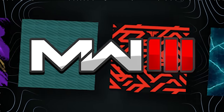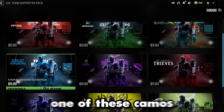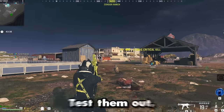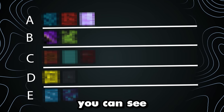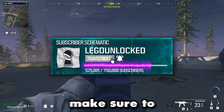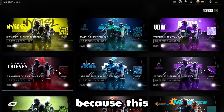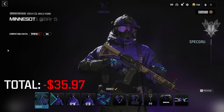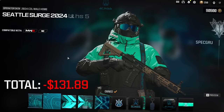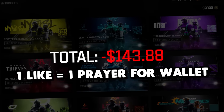There are 12 new special camos in Modern Warfare 3 — some of them look amazing, others not so much. The catch is that each one of these camos costs $12. In this video, we're going to buy them all, take them in-game, test them out, see the alt texture, and rank them all so you can see if any of these camos are the right fit for you. One like equals one prayer for my wallet.